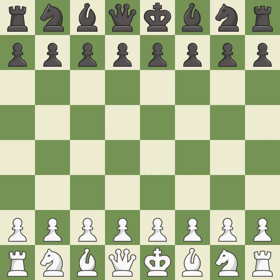Sicilian Defense, Canal, Mainline. 4.Bxd7+ Qxd7 5.O-O Nc6 6.c3 Nf6.